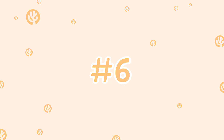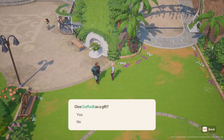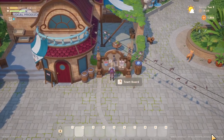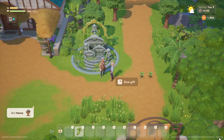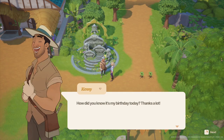Tip number six is important for those of you who are trying to level up your hearts with an NPC. Be sure you're talking with them every day and giving them two gifts per week. However, be sure to check the calendar next to Sam's and take note of when their birthday is. If it is currently the week of your favorite character's birthday, make sure you only give them one gift that week and save the second one for their birthday.